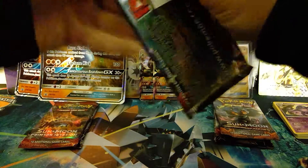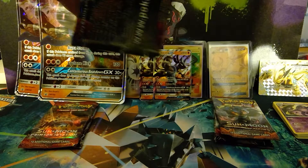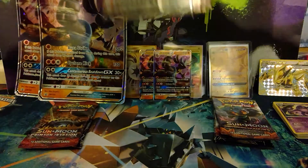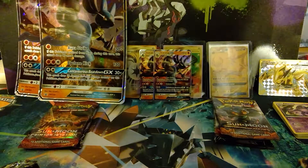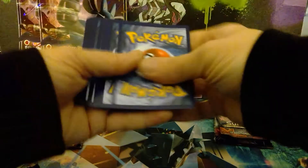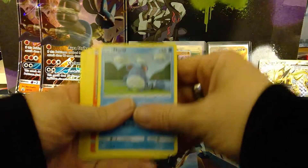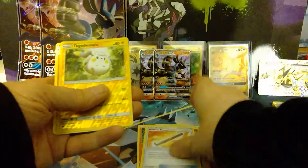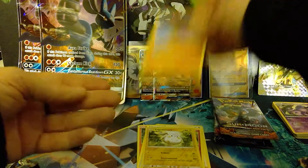Next up we have Burning Shadows. Come on, can we pull anything good? Maybe if we could open the packet without it falling apart. Code card off to the side. Burning Shadows Pack 1: Marill, Charmander, Oddish, Sawk, Porygon, Psychic Energy, Sophocles, Ribombee, Wishful Baton. Reverse holo Togedemaru, and a Mudsdale non-holo rare.